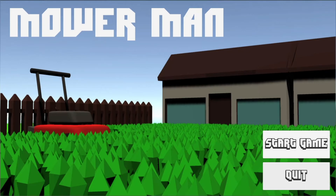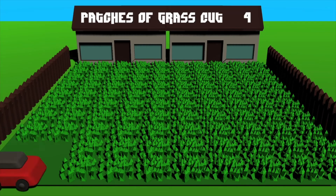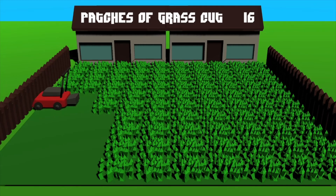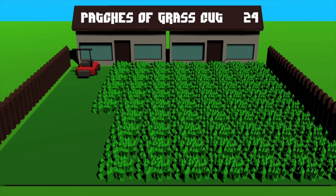If I hit the quit button there that would just close the application and I could start the game over. I've added a few colliders so I can't go through the fence for example. If I hit the house, nothing happens.